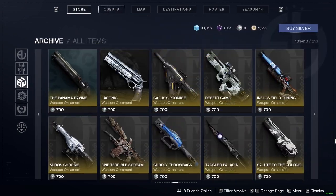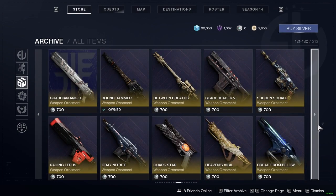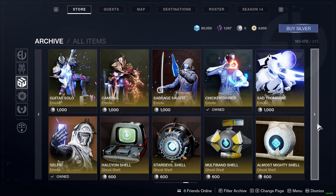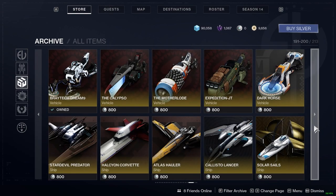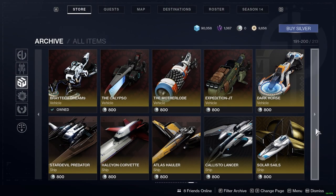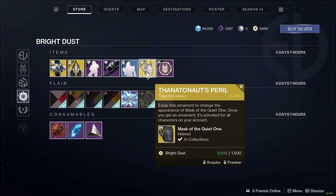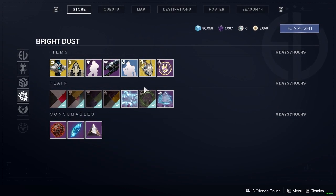So did they just put all the exotic ornaments up in the store? That's a huge list man. They just went - we're gonna put everything back, just purchase everything. All the spires, all the ghosts maybe. Oh, I've never seen this ship - what? I don't know about the bright dust - I might buy this though. The Quiet One. We've got no new shaders.